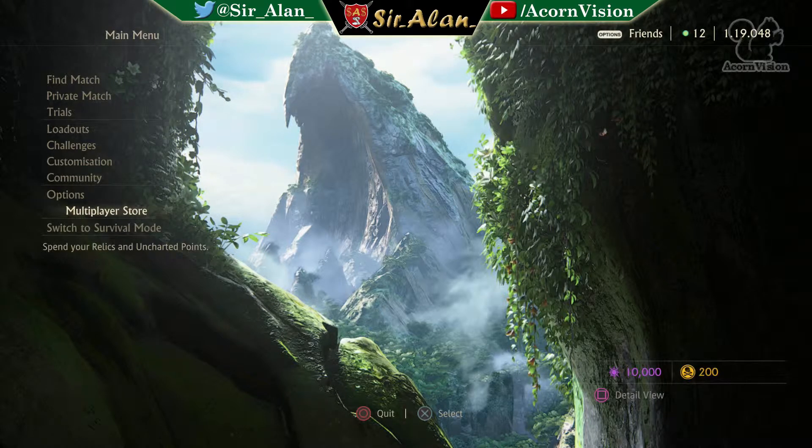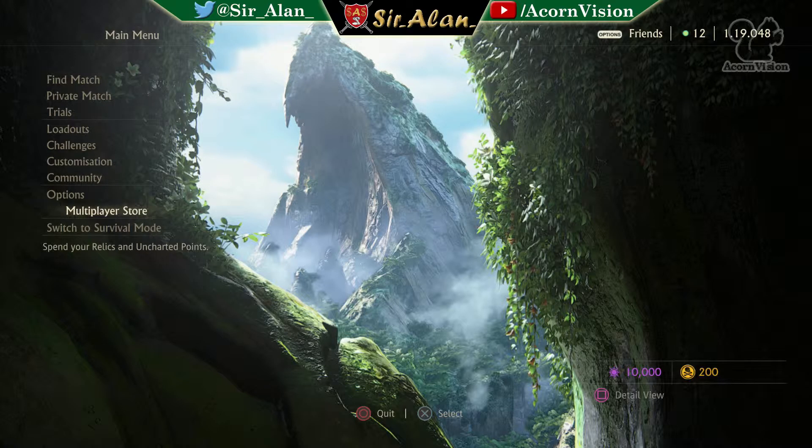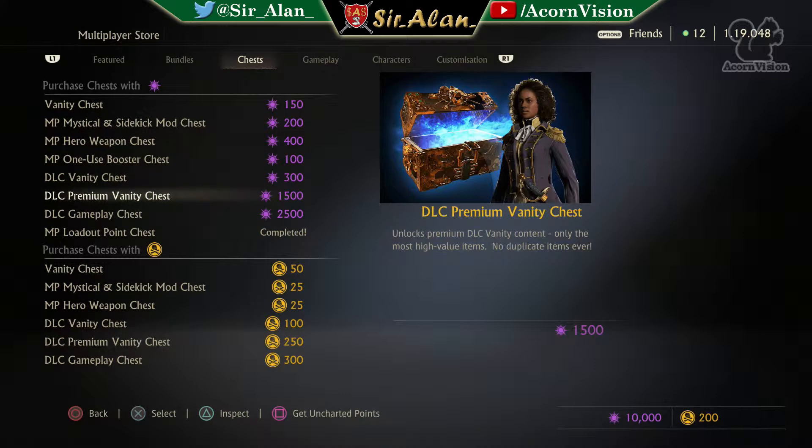This video is two parts but merged together. The first part you'll see is me opening some DLC gameplay chests and you'll see what I get. Then the second part - since this video is all about DLC, I'm going to title it as DLC chest opening. I'm going to open a few DLC vanity chests, and then a few hero weapon variants towards the end as well because I want to try and get some hero weapons without recording a separate video for that.